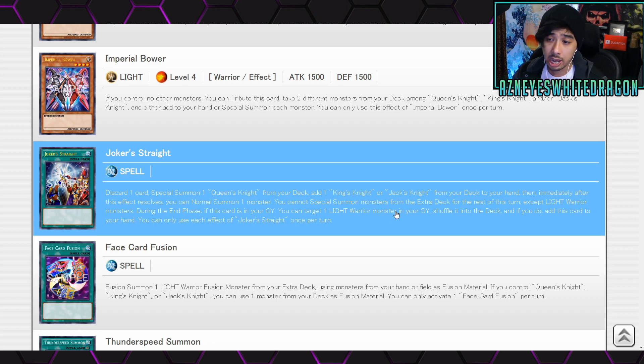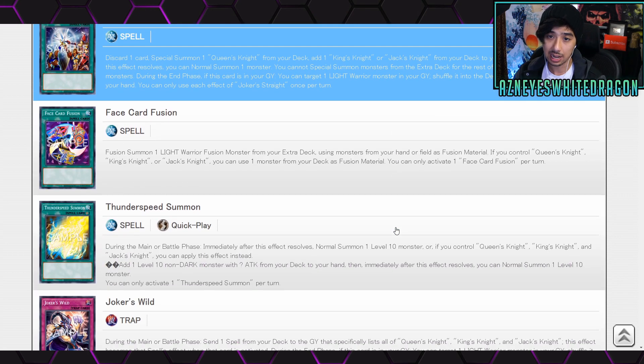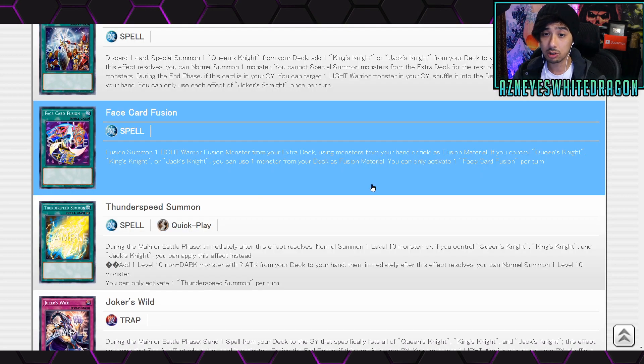Next up we have Joker's Straight, a spell card. Discard one card to special summon one Queen's Knight from your deck and add one King's Knight or Jack's Knight from your deck to your hand. Immediately after this effect resolves, you get to normal summon one monster, but you cannot special summon monsters from the extra deck for the rest of the turn. During the end phase, if this card is in your graveyard, you can target one Light Warrior monster in your graveyard, shuffle it into the deck, and add this card to your hand. Each effect is once per turn.